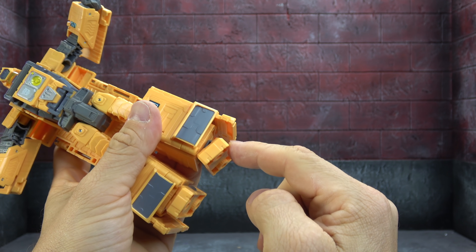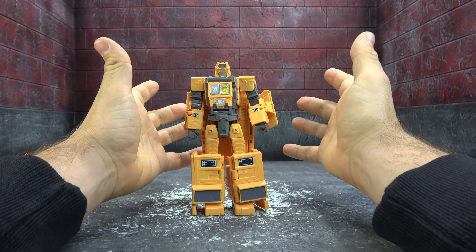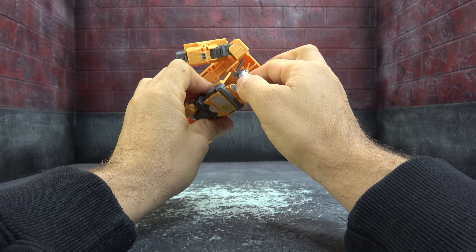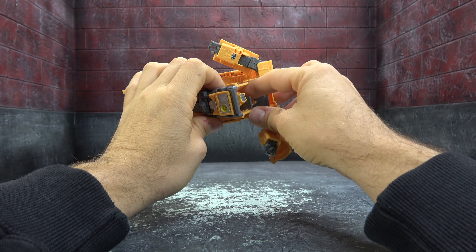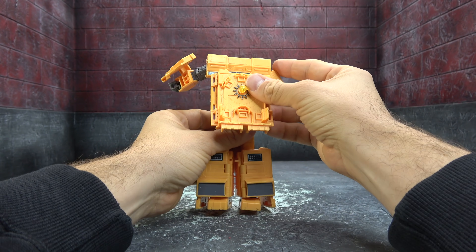You get an ankle rocker, so meh. Size comparison-wise, there he is next to my custom seeker — about the same size, a little taller. But this guy does have a third mode that's actually kind of cool. Take the backpack and break it away, tuck the head in, pull this guy out — we'll talk about him in a bit. He plugs in right there, and rotate here at the waist.